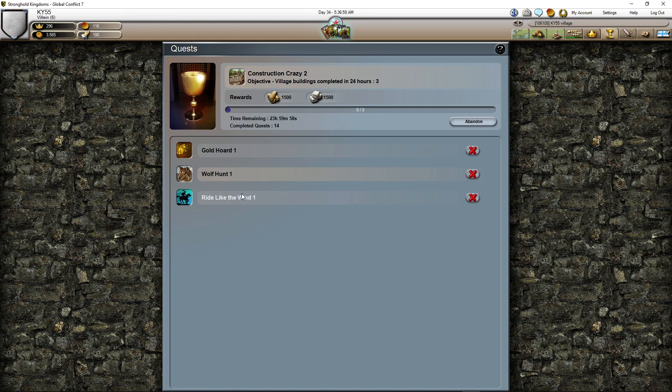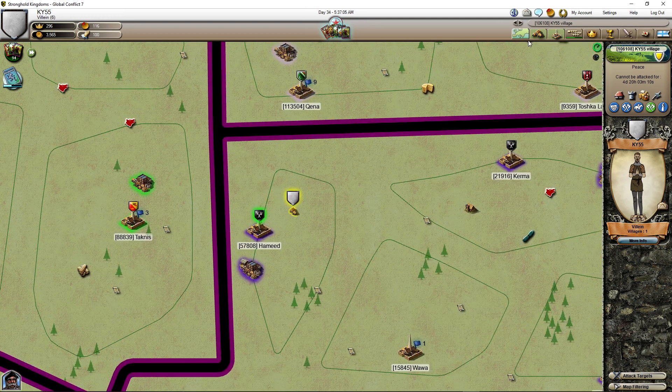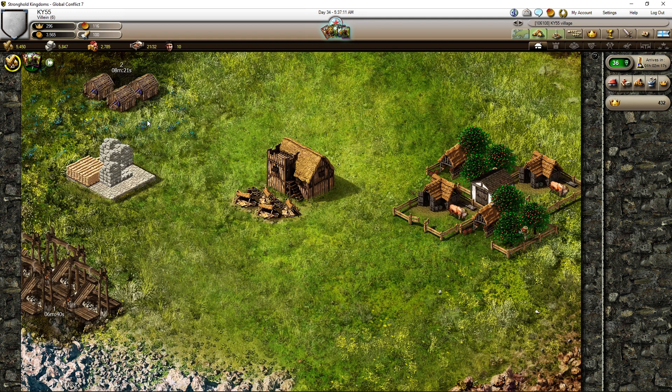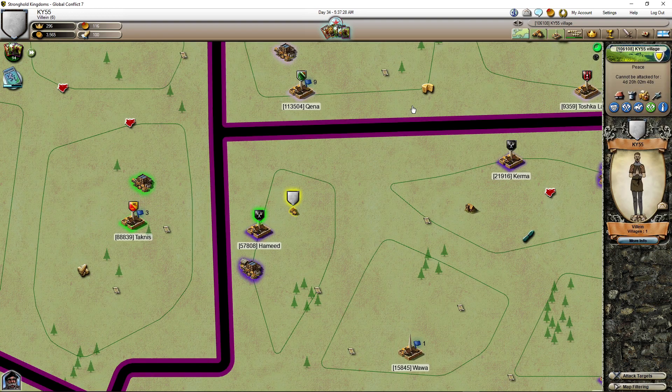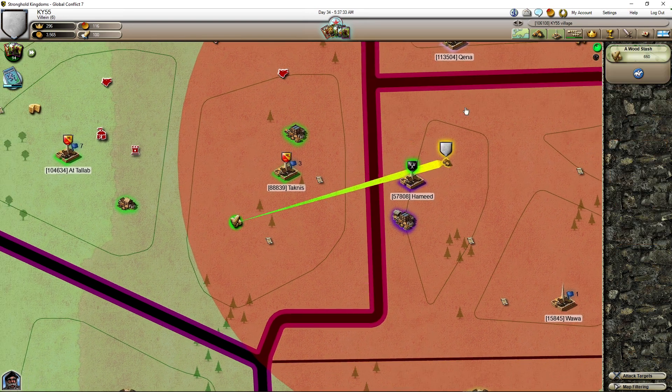Construction crazy — remember? Now we can click because we completed one, two, and we need another one. Now at this point I'm going to put some food. It's better to have some food. There will be an offer — actually, you know what, let's collect something.